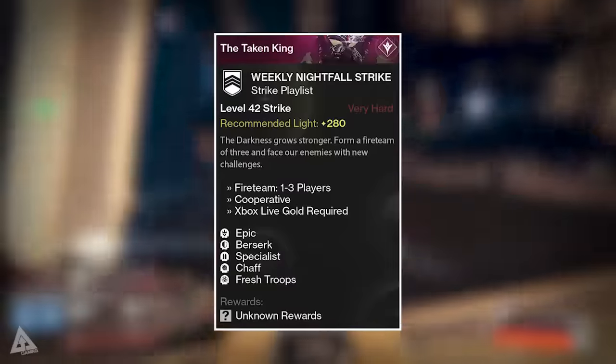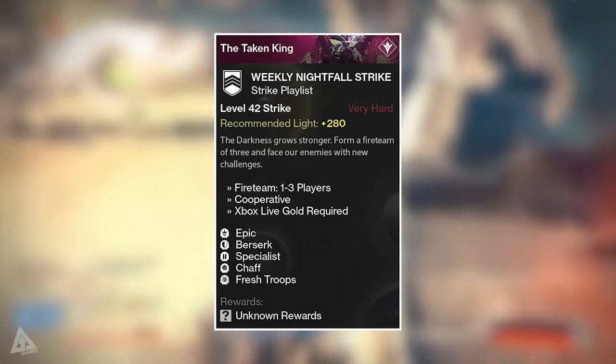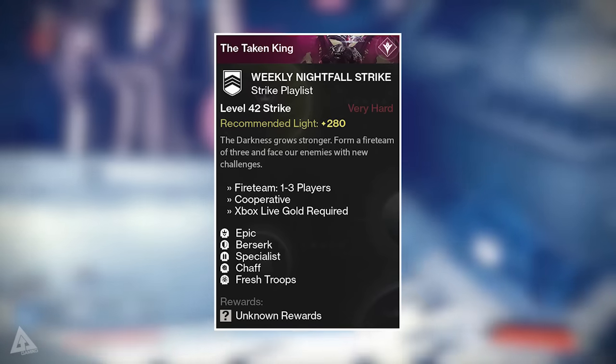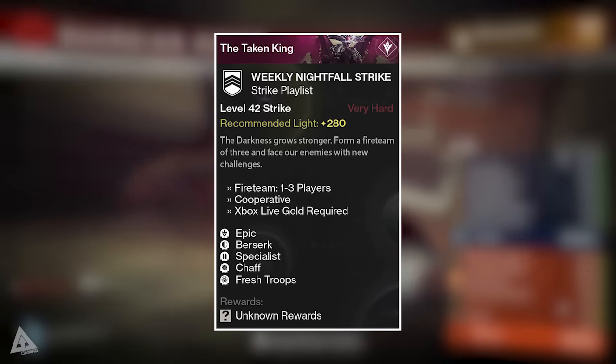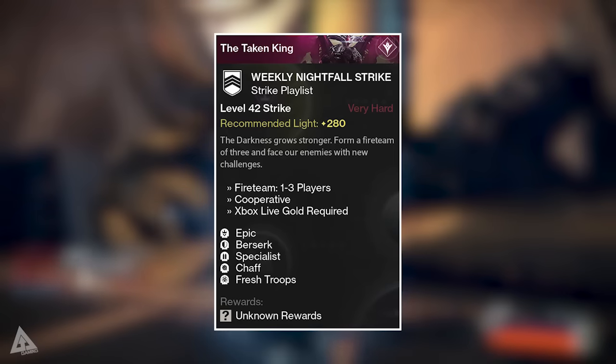To begin with, your Nightfall this week is the Sunless Cell, which is of course the one where you go out and fight Dark Blade. Your modifiers are as follows: Berserk, where minions of the darkness won't flinch even after massive damage; Specialist, where special weapon damage is favored; Chaff, where player radar is disabled; and Fresh Troops, where some enemy squads have been fortified with additional reinforcements.